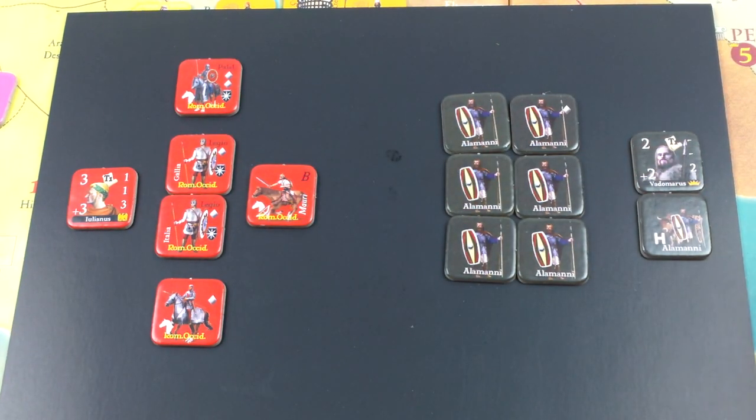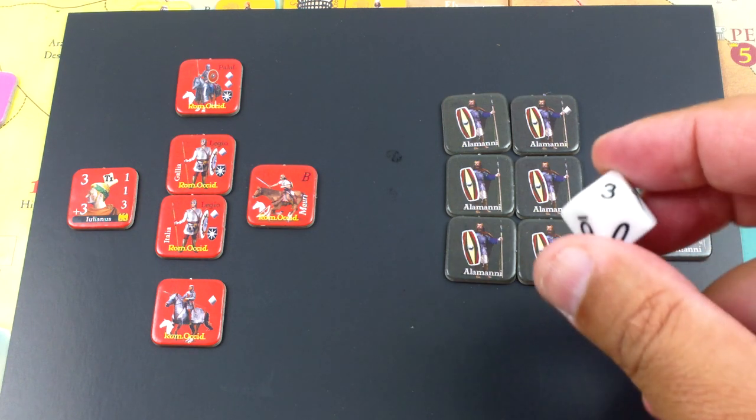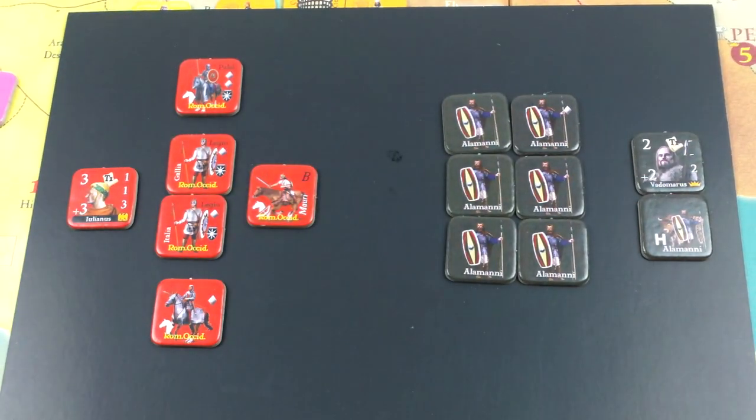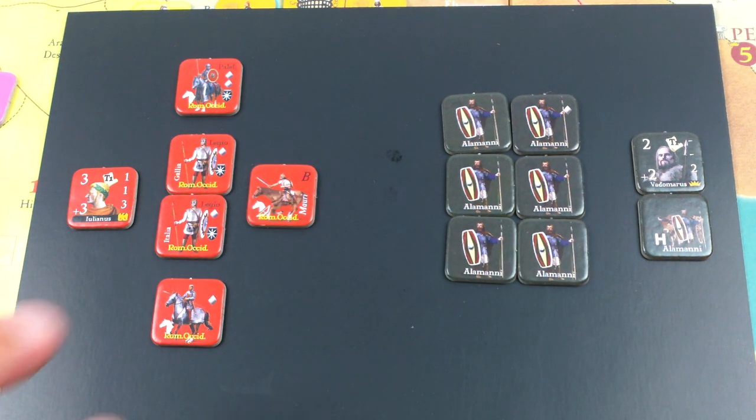The limes being destroyed counts as a Roman unit, so that's one victory point for the Alemanni. They do have to make a D2 check — an even/odd check — to see if one of their units takes a hit. That's odd — no hit, so they lucked out. The leader Julianus has a stacking of three, so he can stack up to four plus three units. And with four plus two plus one for invasion, we can stack everybody here. The game has two sets of combat rules: basic and advanced. I'm doing advanced — I honestly don't think it's any more complicated than basic, and it's probably faster to resolve.